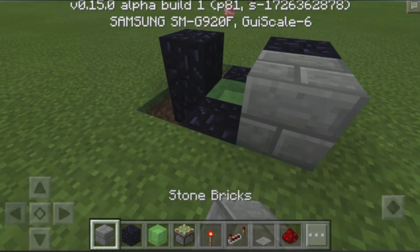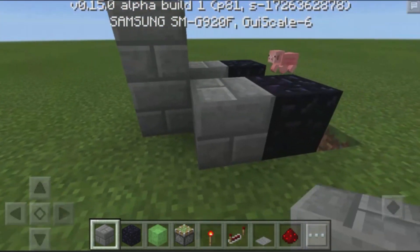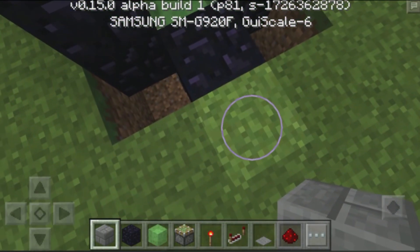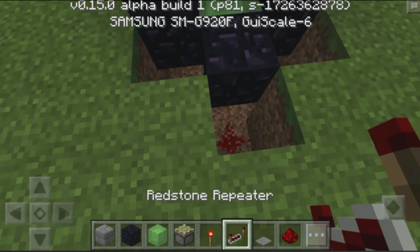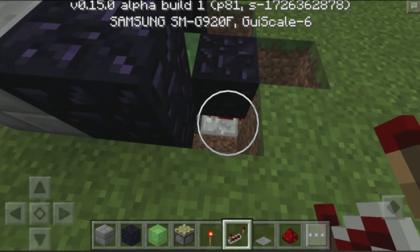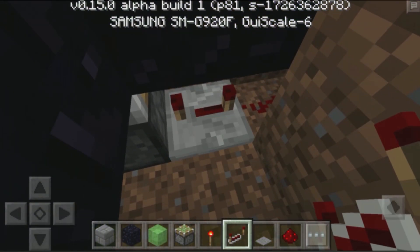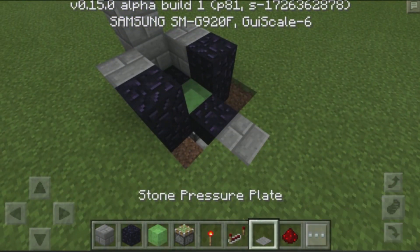Then grab yourselves regular blocks, build out one over here, one over there, and then finally two blocks at the back, which is basically going to be the back of the contraption. Then we need to dig out two blocks right over here, place down a bit of redstone dust there, and then right in front of that redstone dust place down a redstone repeater, and then set that repeater to 4 ticks or the maximum amount. As you can see, it's set all the way to the max, and then we place down a block over here with a pressure plate on top.